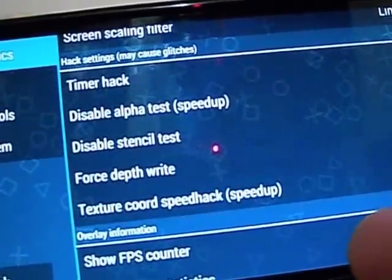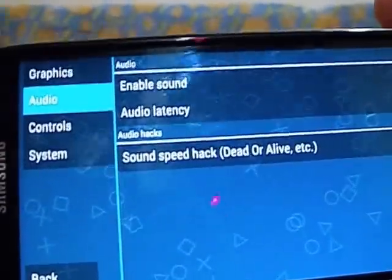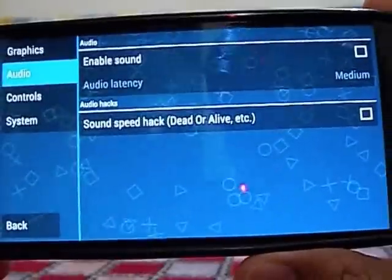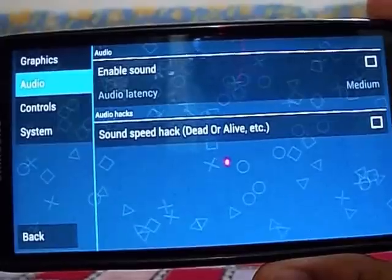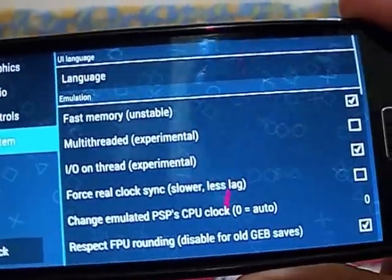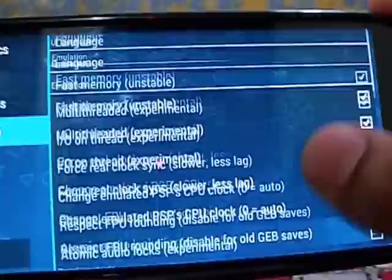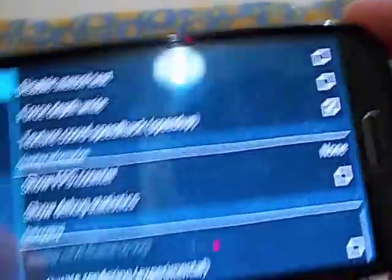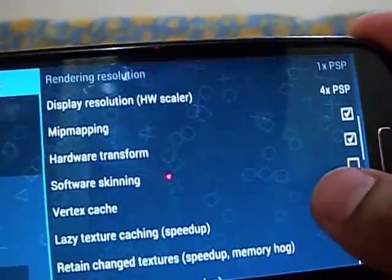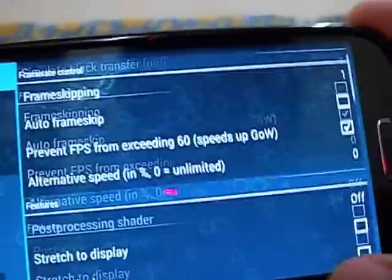Scroll down and enable Disable Alpha Test and click Texture Scaling Speed Hack. Now go to Audio and disable the sound — it mostly won't make a huge difference but the game does become a little bit faster. Then go to System, uncheck IO on Thread, and enable Multi-Thread. That's all for the settings.